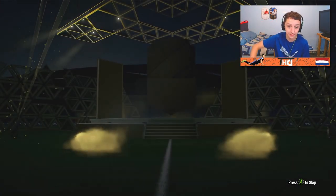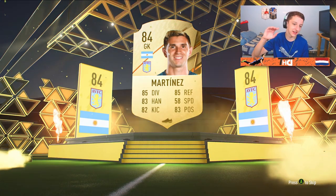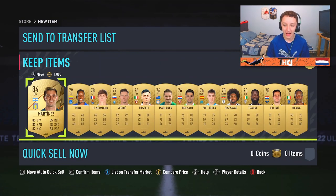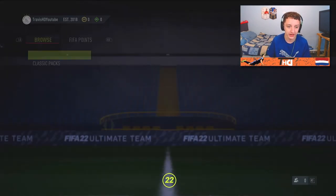So our last gold players pack - essentially a 10K pack. Argentina goalkeeper. 84 rated - back-to-back boards I think. That is not too bad - Emiliano. No Dutch players. Anyway, we will send that to the club, lads. We are stacked with the fodder right now.